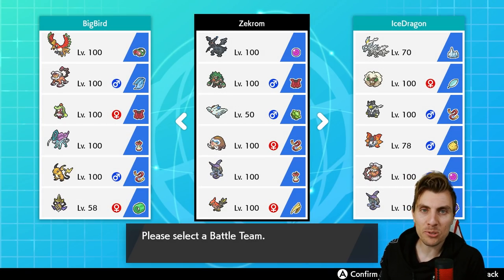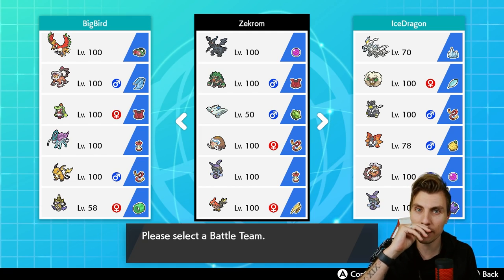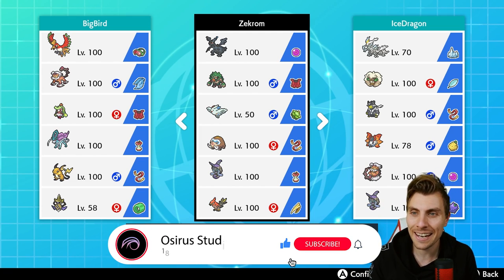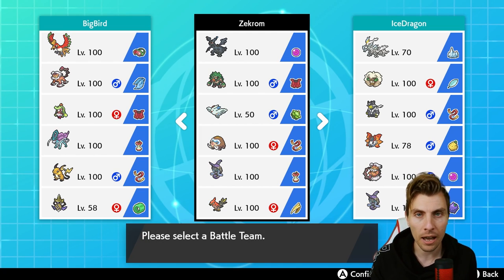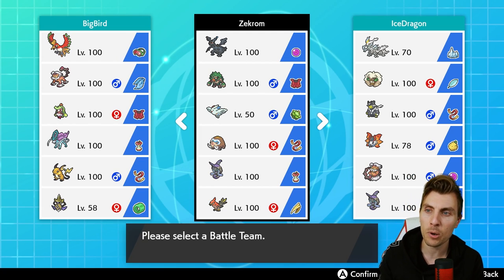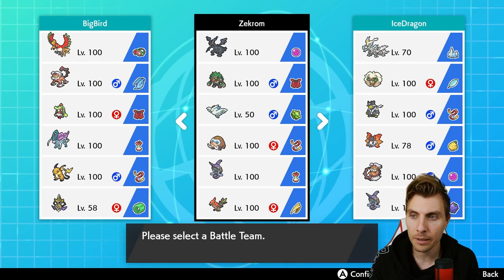Hello friends, welcome back to another episode here on the channel. I hope you're all doing great. For anyone new to the channel, my name is Lee, also known as Osiris. In today's episode we're continuing on with our VGC Series 10 content, featuring along the same theme as we have done all week — another underused restricted Pokémon. Today's Pokémon is going to be Zekrom, the Dragon and Electric type with a very unique typing.